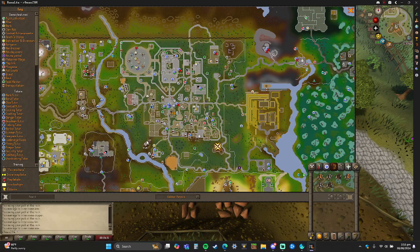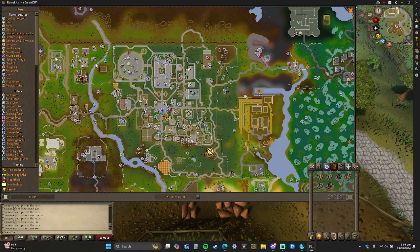I would suggest coming across here and going to Edgeville. You'd walk across here — if you want to stop by the bank, there are two banks right here. Then walk through here, up here, through here, and there's a furnace right here.